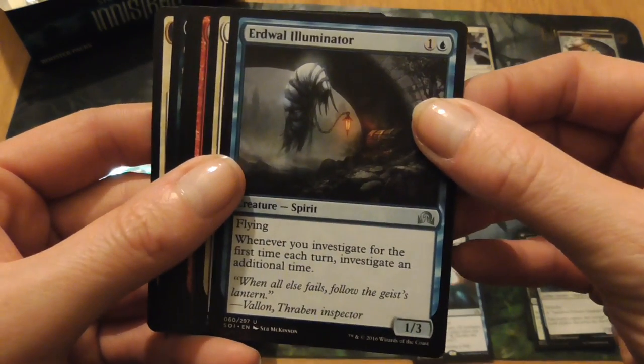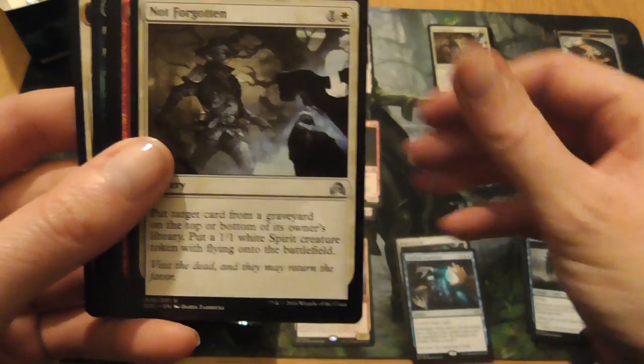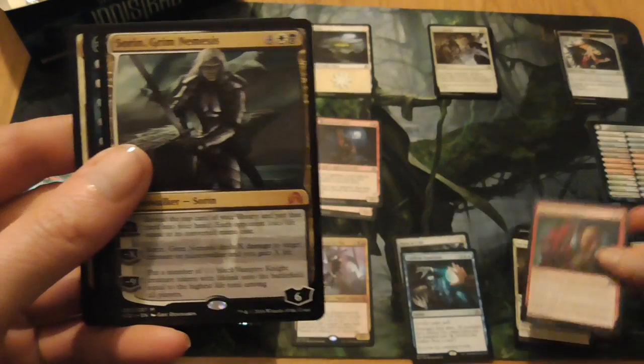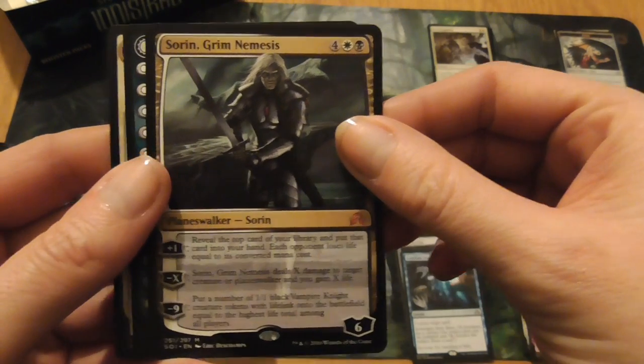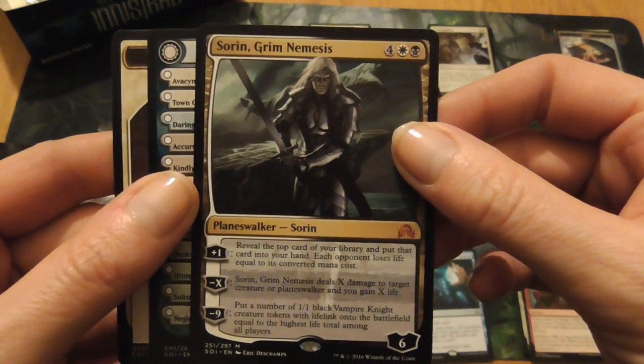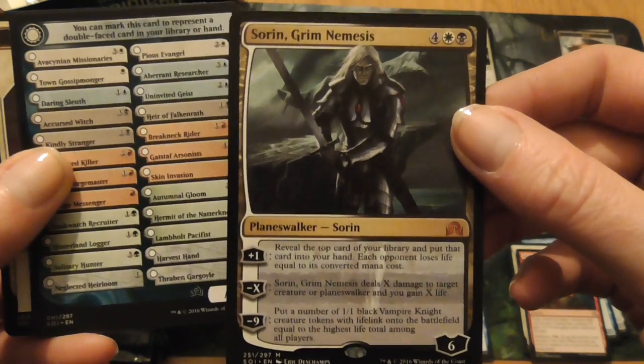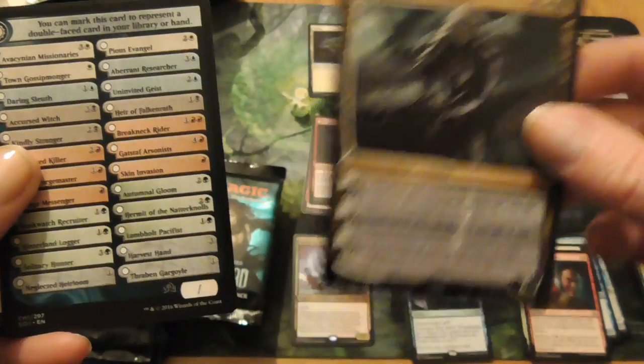Erdweil Illuminator, Not Forgotten, Malevolent Whispers. Hello — Sorin Grim Nemesis! That's our Vampire Planeswalker. First Planeswalker of the box. That's pretty cool.